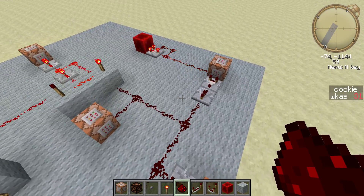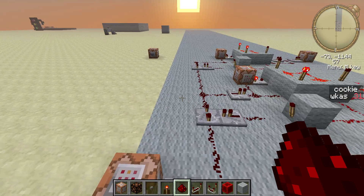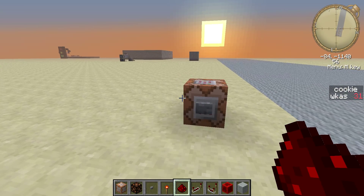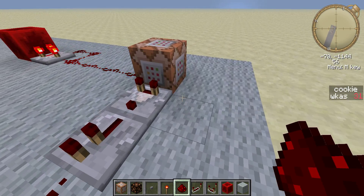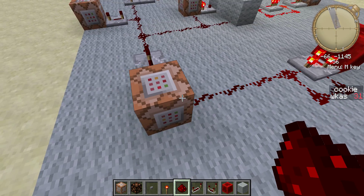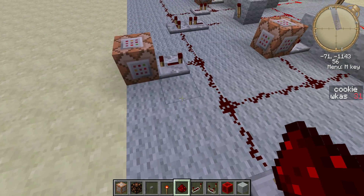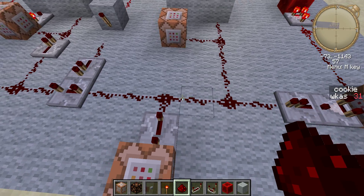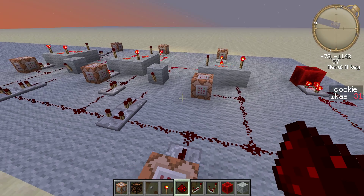There are a couple flaws with this system, so I guess I'll explain what's supposed to happen. This Command Block increases a scoreboard called 'buy' by one. This is a Command Block that's searching for that particular command, which is then being sent into this.